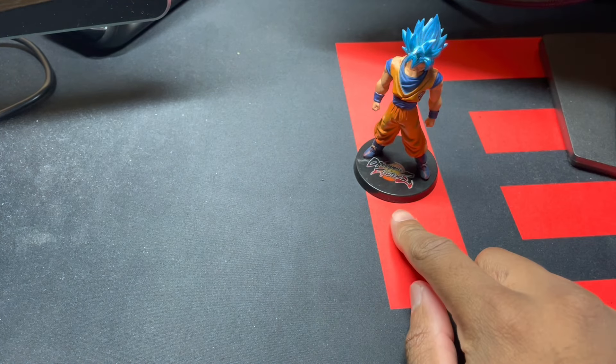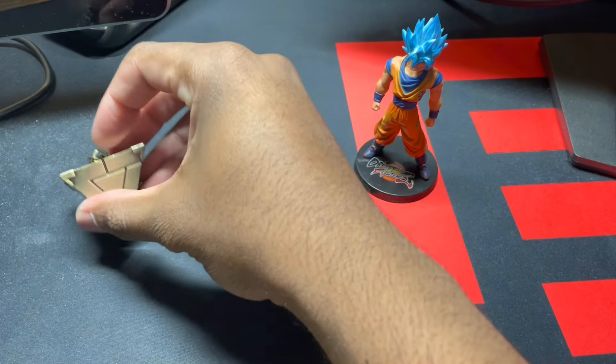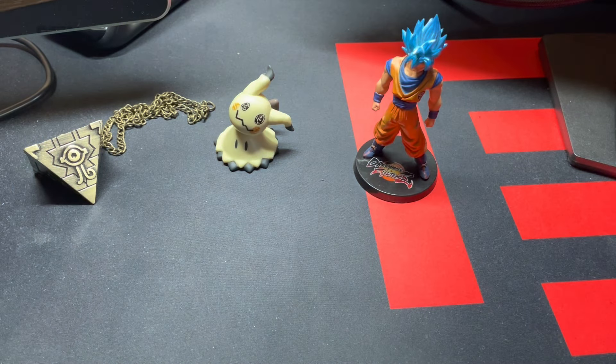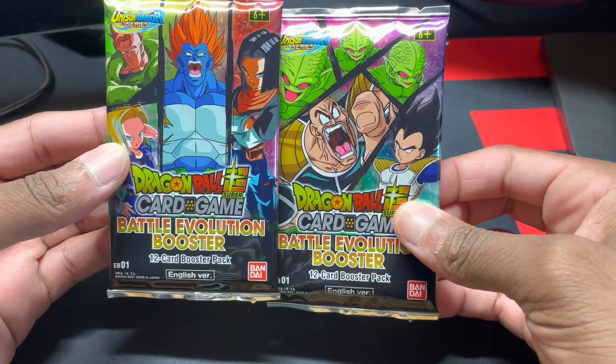Welcome back everyone to another episode of me opening cards. I'm your host Jean-Luc Picard, and today we've got a lot of opening — Dragon Ball Z cards, Yu-Gi-Oh cards, and Pokemon cards. I don't really want this to be too long a video so we're going to jump right into it. I'm going to have three mascots: Super Saiyan Blue Goku for Dragon Ball Super, the Millennium Puzzle for Yu-Gi-Oh, and Mimikyu for Pokemon.